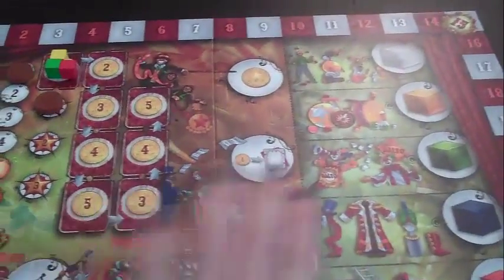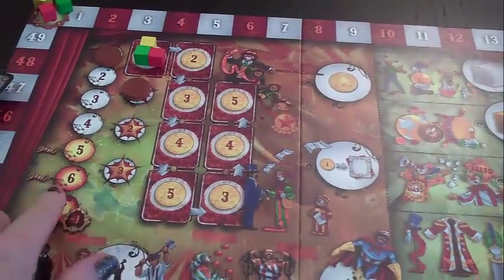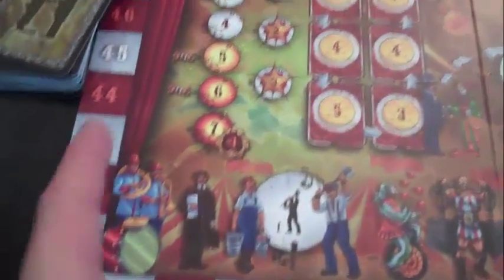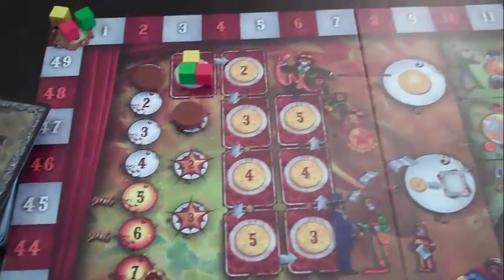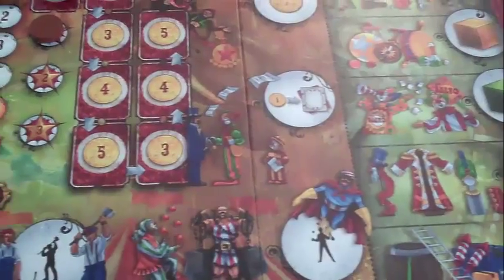Most of the worker placement will be done on this board. It depicts the different spaces you can choose, has a track to keep turn order and how many rounds have been played, and a normal scoring track. This track ends at 50, so it's not a hugely high-scoring game — your points really matter a lot.